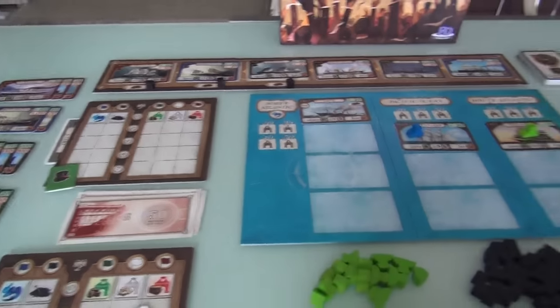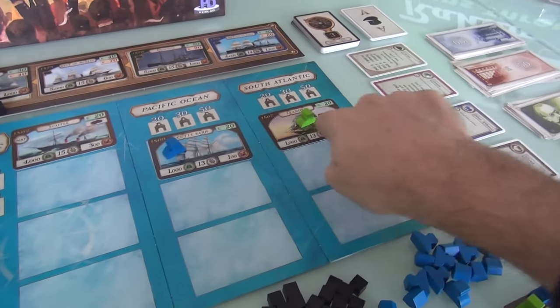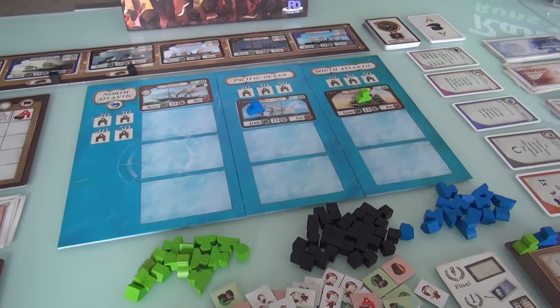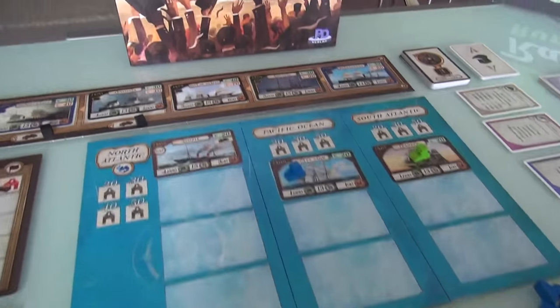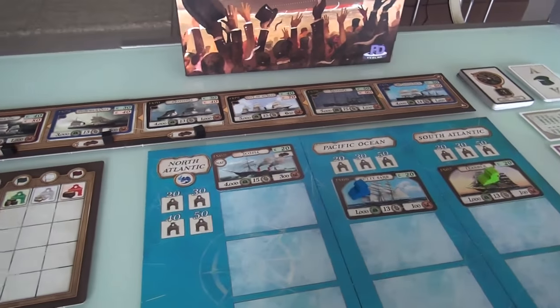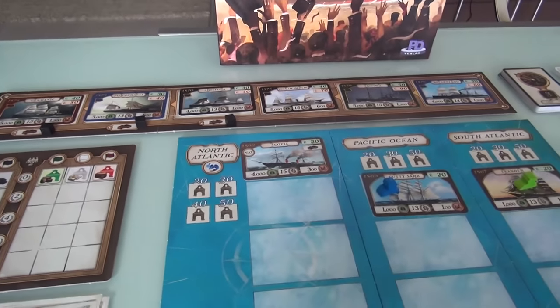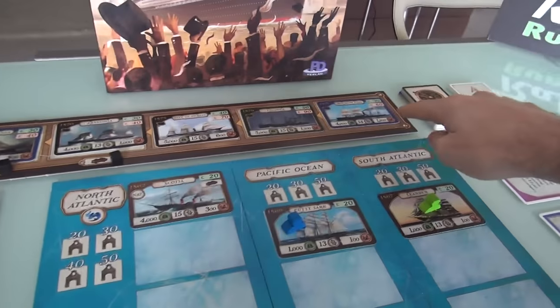The last thing we do before we start playing: we get our starting money, our starting sail ship, and put it on one of the lines. Each player, in reverse turn order — I am the starting player — so Jen will first buy any of these ships from the ship market. Then the market will get refilled, and then I will buy one. These are all the first steamships of the game.